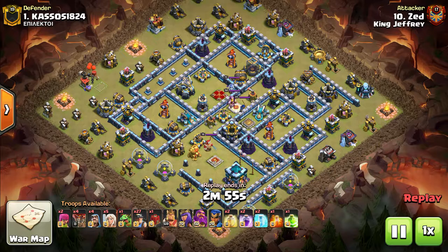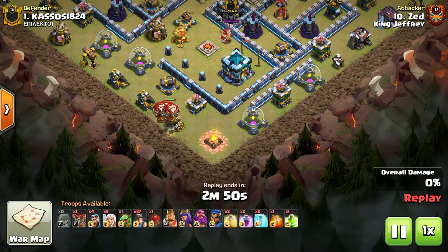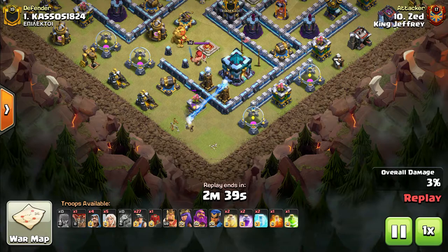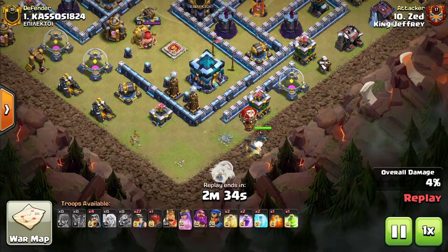We've got a variety of attacks today. I've got some Queen Charge Miner, some Queen Charge Hogs, some Queen Charge Lalo — for anyone who thinks that it may be dead at Town Hall 13, it definitely isn't. Queen Charge Miner and Hogs is really in the meta at the moment, and sometimes we're seeing combinations of both, which I have featured in this video as well.